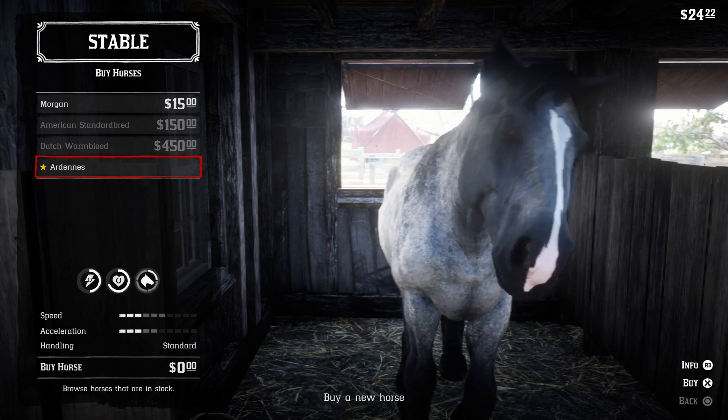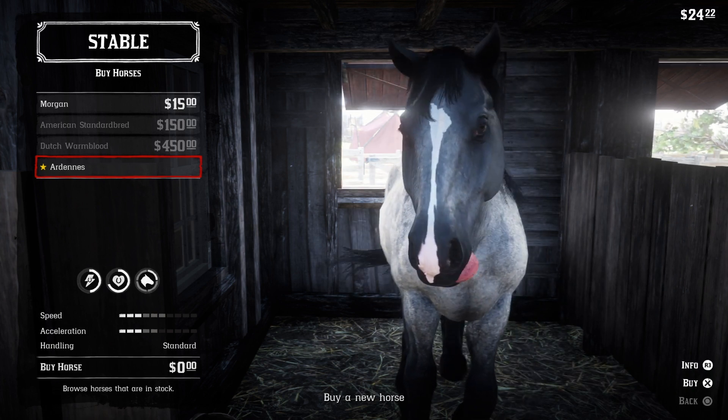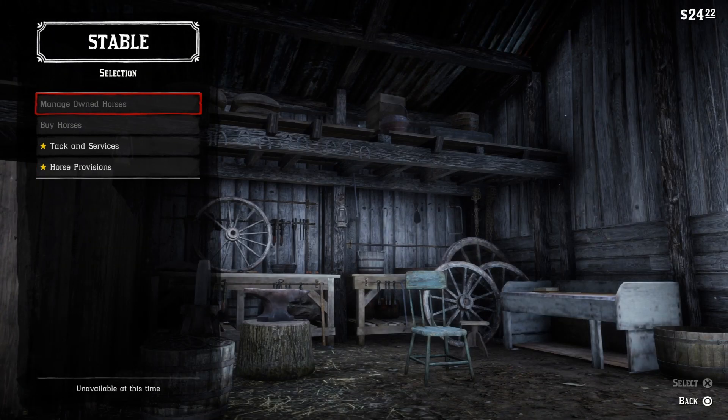That's how you get your DLC. You'll see any other horses — I know there's also a thoroughbred if you've got a certain package — will be available in here. Any horses or content that you've got downloaded will now be sat in here, free of charge, for you to collect.